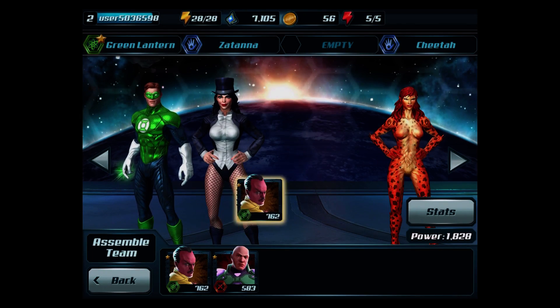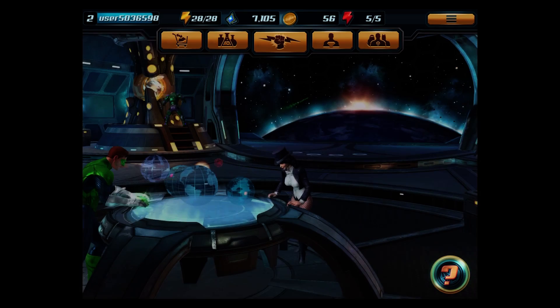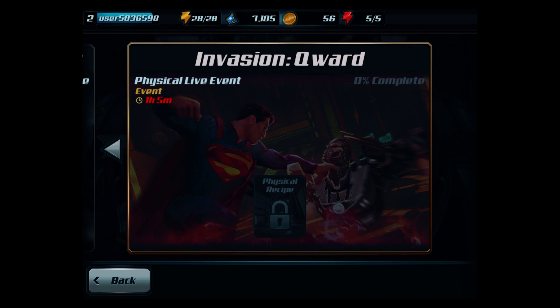I'll go back and keep them as they are — that's our team. Let's go back and take part in one of the missions. You can see here we have a few chapters. At present moment I'm doing the Curse of the Black Lanterns — I'm on chapter 1, stage 4, and have completed 3%. Then we have Invasion there.